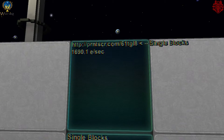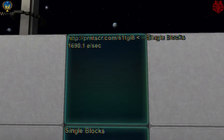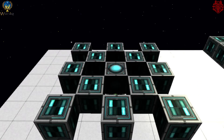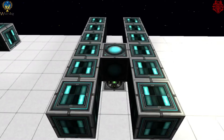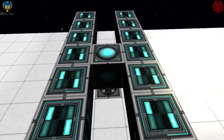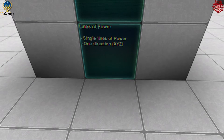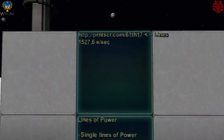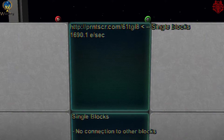This single block configuration outputs 1690.1 energy per second. You can pause and check that screenshot to see the power output and block count. This is actually the third most efficient way to do it. The next setup is lines of power blocks — that's the second most efficient. Power goes in one direction, and if you connect them in any other way it stops being efficient.